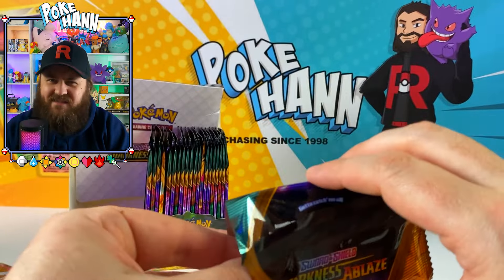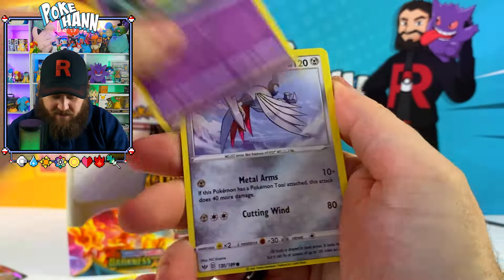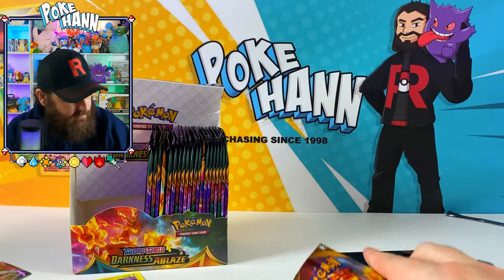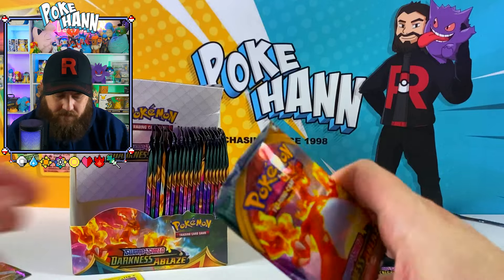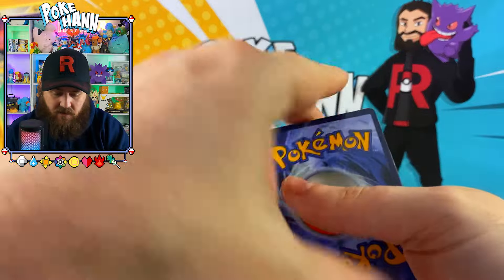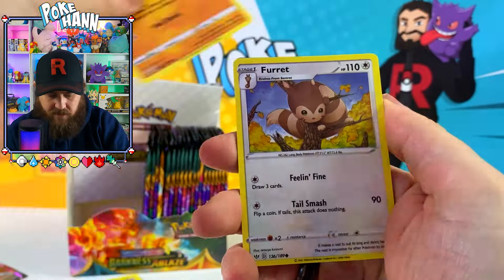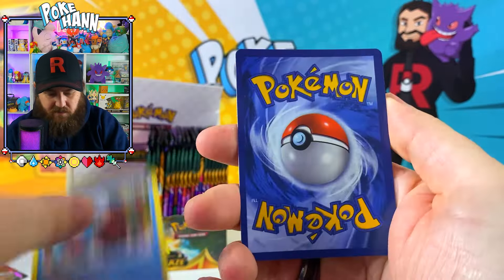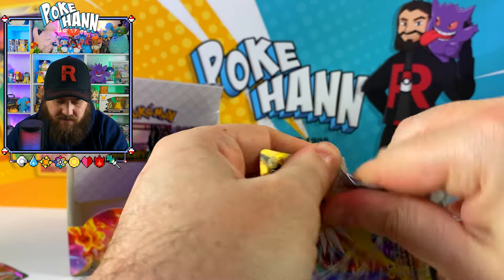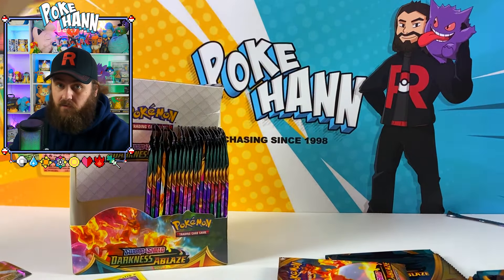Down to our final two packs, and then we get to set them on fire - fantastic. It's going to be great, unless the fire brigade comes out because I set the whole place on fire. They ask how I did it - burning Pokemon cards. Fitting that we've got Charizard here - didn't mean for that to happen, that was a happy accident. Melmetal - you're going to be melting very soon, Melmetal. Dugtrio. We're ending on a Jolteon VMAX. Now let's go set them on fire, and until next time I'll see you in the next chase.